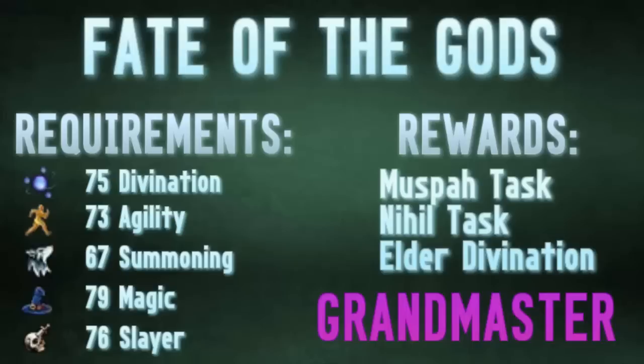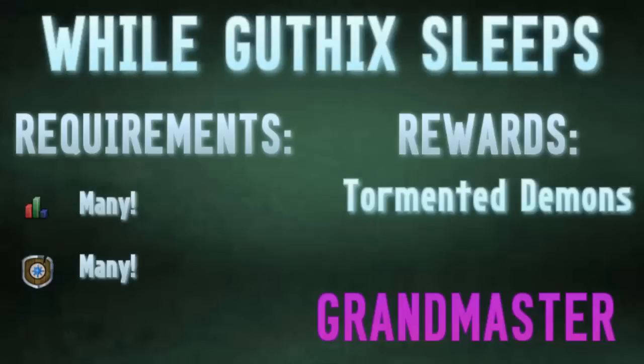Up next is Fate of the Gods, which unlocks the Muspah task — a great Slayer task — and the Nihil task, which is not such a great Slayer task. It also unlocks Elder Divination, which is the best way to train Divination up until level 85.